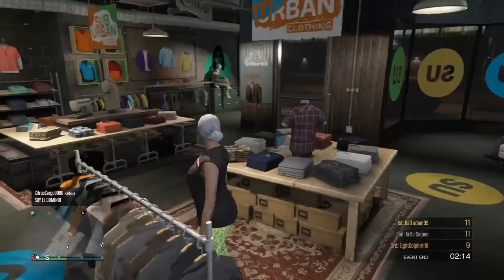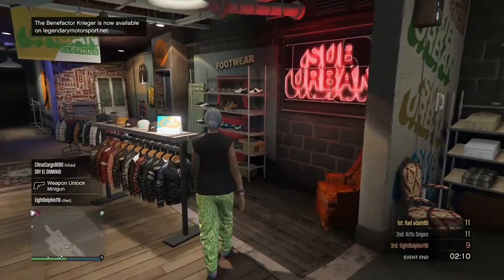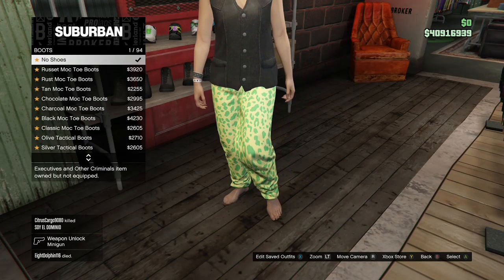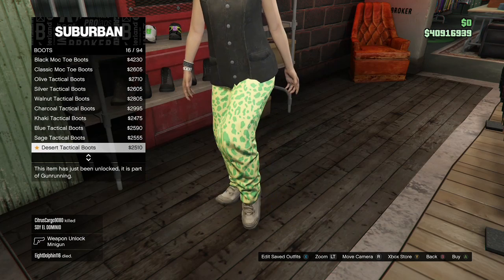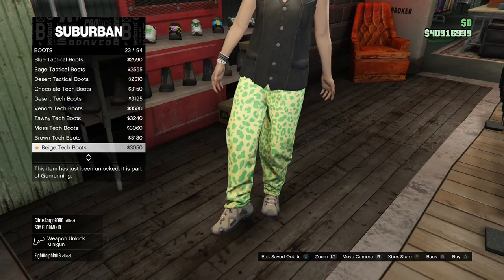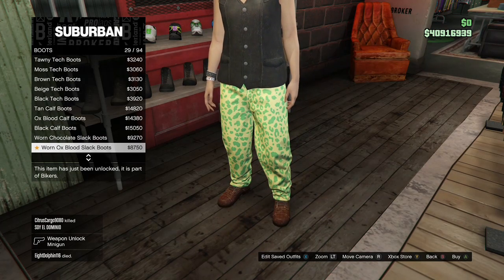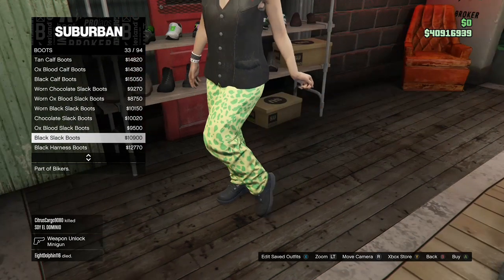After you buy that, make your way over to the shoe section. Go to Boots and buy the Black Slack Boots.